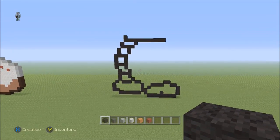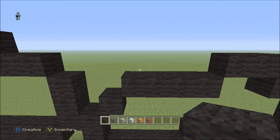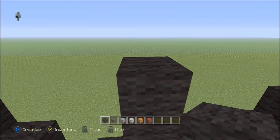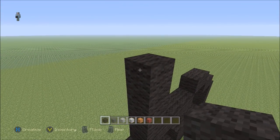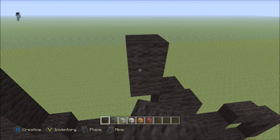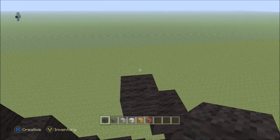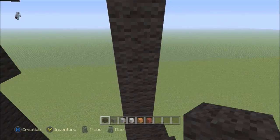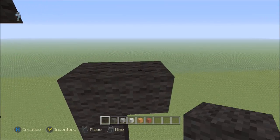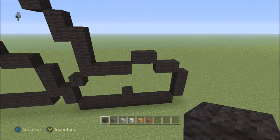Now we have this leg — come to this second foot on the right. Go to the second top-left corner of this foot and go up by three blocks — one, two, three. Go left by one, up by one, do a top-left diagonal, go up by one. Then do another top-left diagonal and go up by five — one, two, three, four, five. Then go one block to the right and blocks going up to connect to the top, leaving a gap or two in the middle.